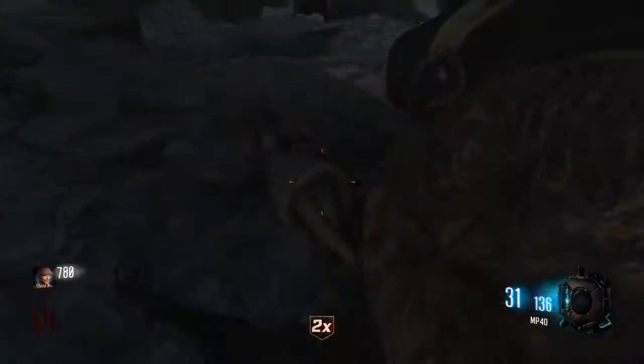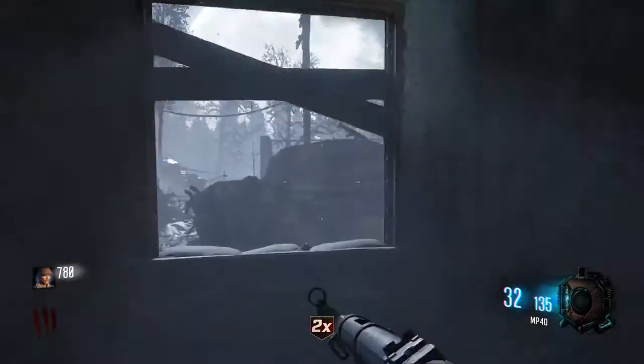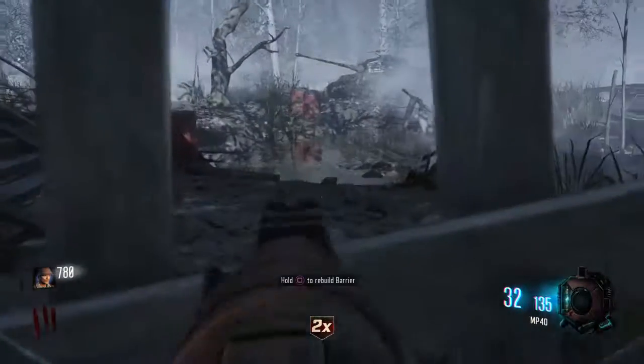Right here, laying in the dirt pile, is a Samantha doll. You're going to hold square on it, or X, and then it will initiate a game of hide and seek. There are like eight locations around the map, but you only have to find four of them.